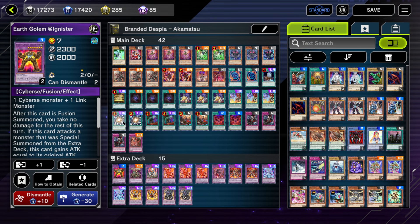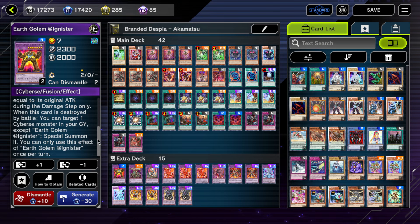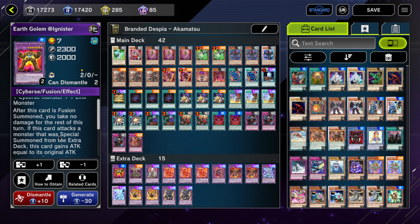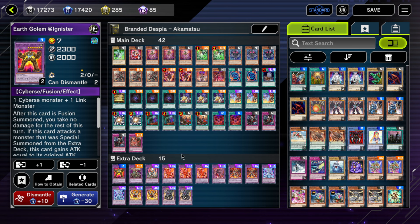Branded Fusion is Branded Fusion. I'm still playing Super Polymerization — the target is Earth Golem @Ignister. It requires a Cyberse monster and one Link monster, which is really important because a lot of Sprite boards end on Elf plus IP Masquerena. Being able to remove two of their most important disruption bodies off one card is great — it's a two-for-one, and you get a body on board that you can use to make Chimera. That is really valuable.